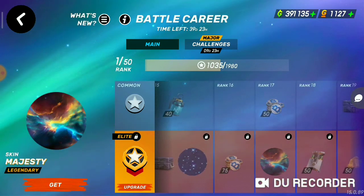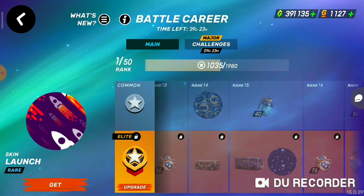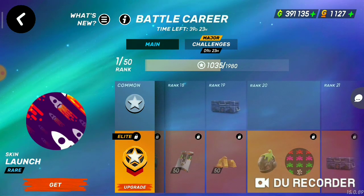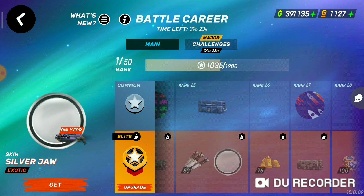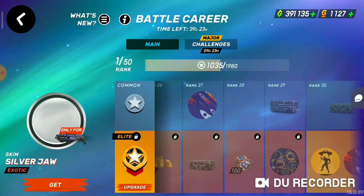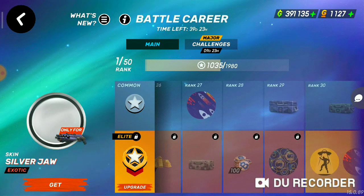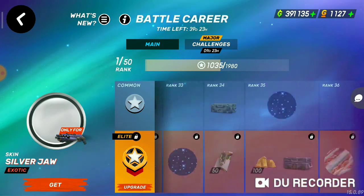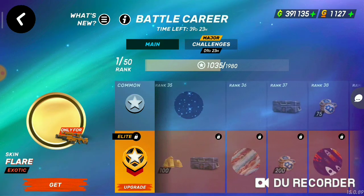The main thing is the skins — look at those skins! They are really really cool. Just play and upgrade your rank to get them. Also, the new shotgun coming this season is called Silver Jaw. Let's see if it can beat the current meta shotgun, the Joker. And yes, the gold skin is for the Liquidator.